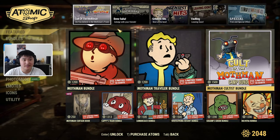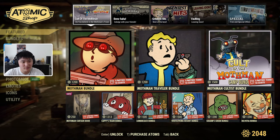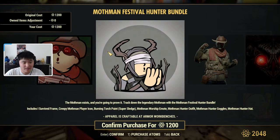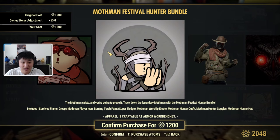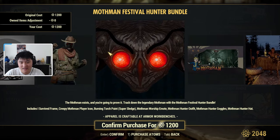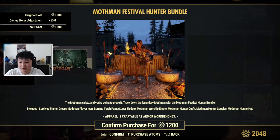To start, it looks like it's a Mothman-themed week. We have the Cult of the Mothman bundle for 1200 atoms. This comes with an 'I Survive' frame, a player icon, a super sledge skin that looks like a torch, a Mothman worship emote, a Mothman Hunter outfit, Mothman Hunter goggles, and a Mothman Hunter hat.